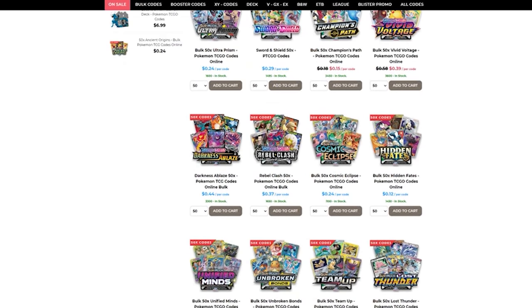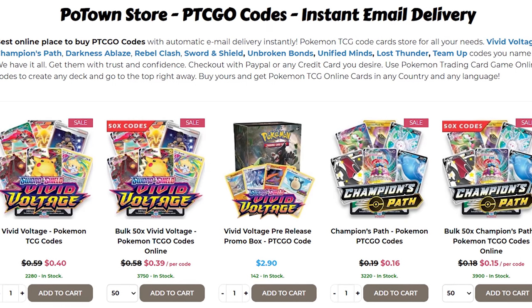You can scan a bunch of codes in from a particular set you're trying to pull a card from, and either try to open those packs or trade them to get the exact card you need for your decks. You can also exclusively purchase these code cards — sometimes your local game store will sell packs of code cards, or there are websites like Poe Town Store, which is one of the sponsors on my channel, dedicated exclusively to selling these code cards to start and build up your online collection. You can use code Pokeboo to get 5% off any orders from them.